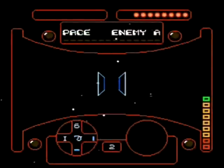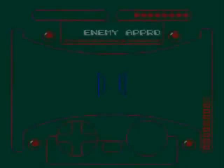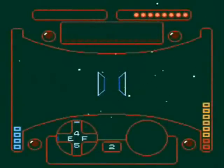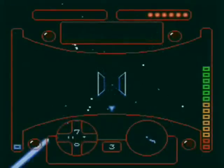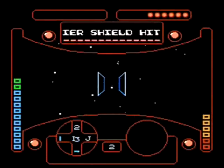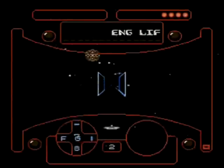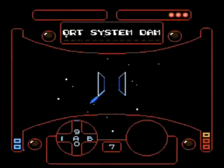These guys come at you hard and fast, like maximum security prisoners on E. And whenever they hit you, you lose all your speed. So you gotta hit select, turn on your shield, and... God damn it, our shields are down! I'm gonna get you for that. God damn it, there go the engines! Oh no, they got the life support too!